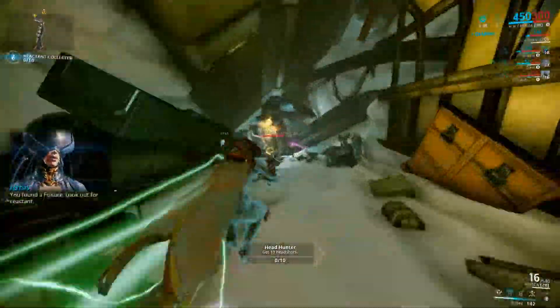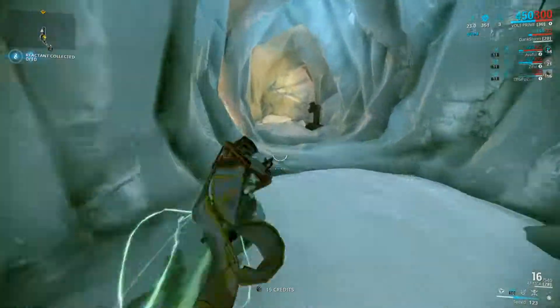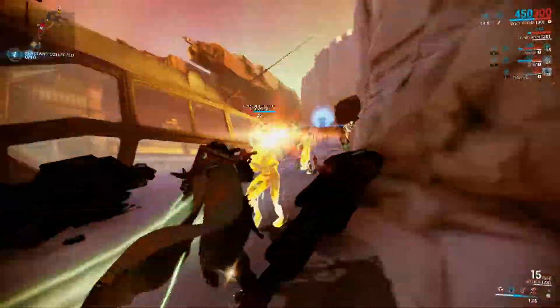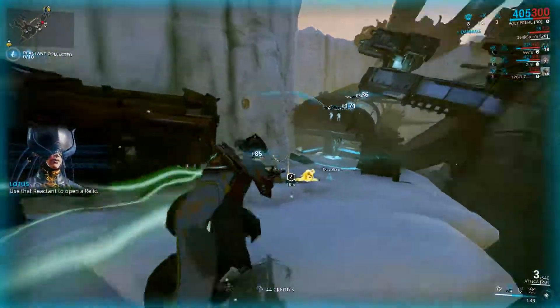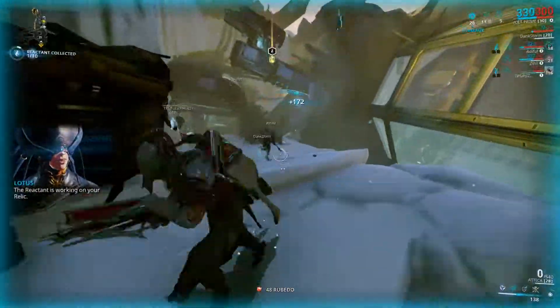You found a fissure. Look out for reactant. Use that reactant to open a relic. The reactant is working on your relic. Find more.